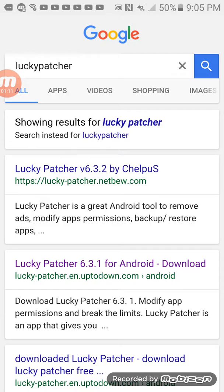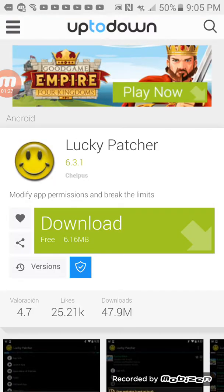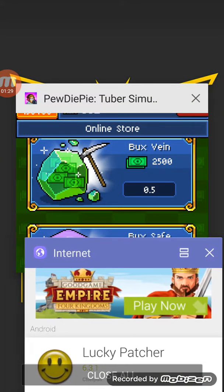The website is lucky-patcher dot en dot uptoup down dot com. I'm not sure if this will work on iOS. What you want to do is click on the website, click Download. Since I already have the app I don't need to click Download.